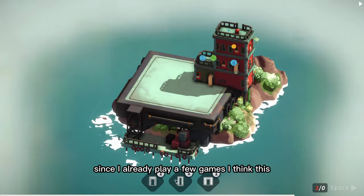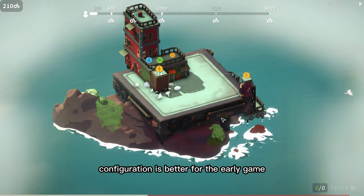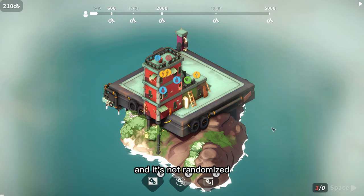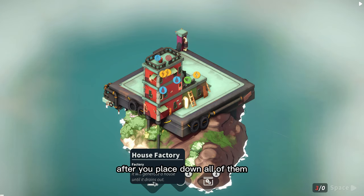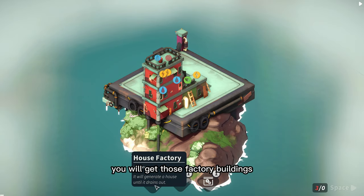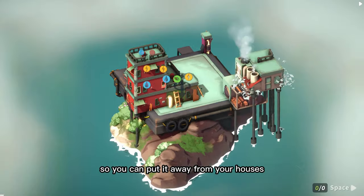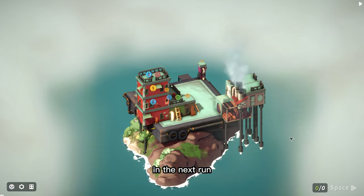Let's start planning our city. Since I've already played a few games, I think this configuration is better for the early game. The first round of buildings always goes like this and it's not randomized. After you place them all down, you will get factory buildings - they don't require any resources so you can put them away from your houses.